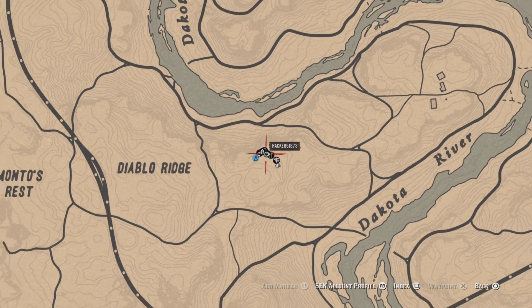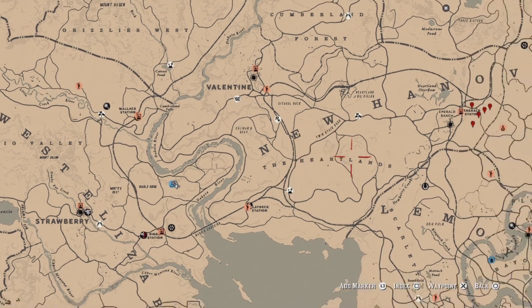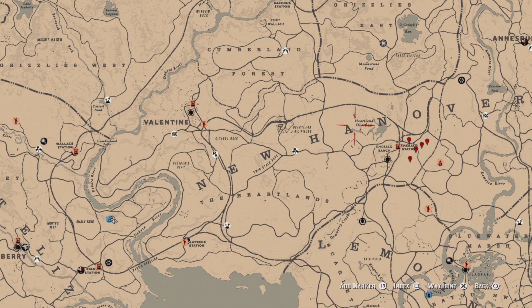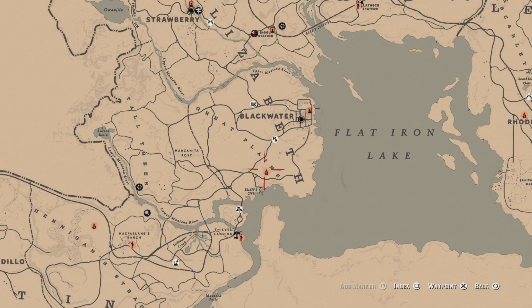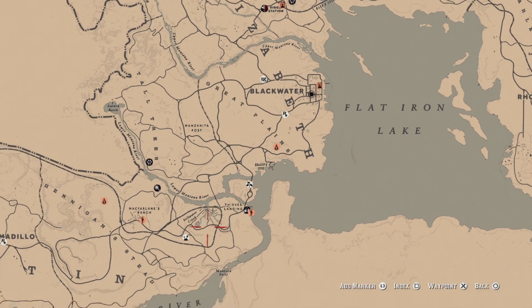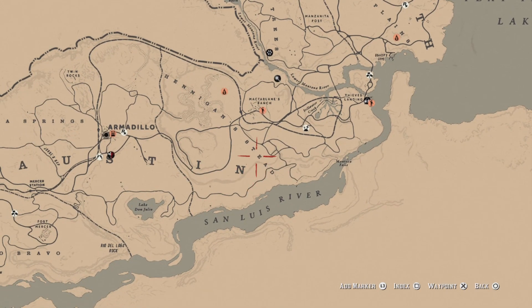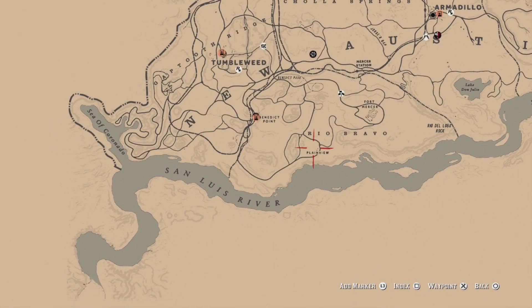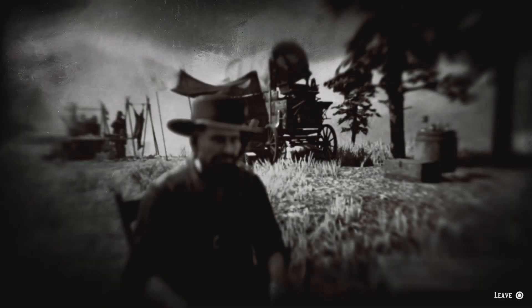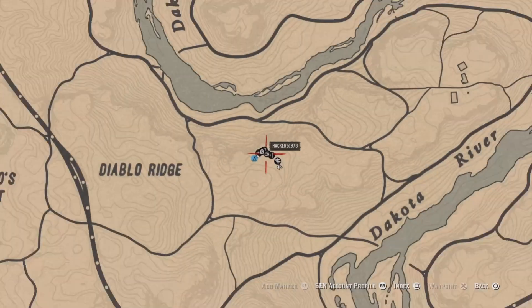For three pronghorn skinned, you've got the Eastern Pronghorn and Desert Pronghorn. You can find them down along the Dakota River right here, also around the Heartland Overflow area, and down by Blackwater in the Great Plains. Sometimes near the panther spawn area, near Hennigan's Stead, and if you go west — Tumbleweed area — you can find them through there as well. Go ahead and get three and that challenge will be completed.